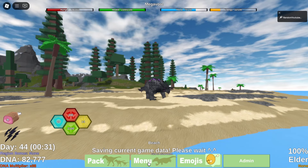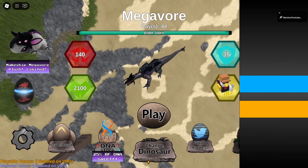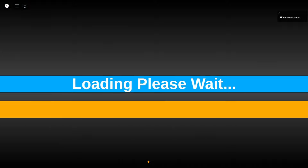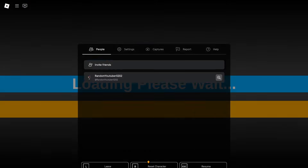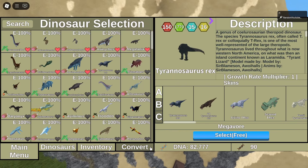But anyways, let's buy some things that I promised you guys I would buy in the last video. So we have the spino, we have the Shin Godzilla kaiju, and we also have some more stuff here.